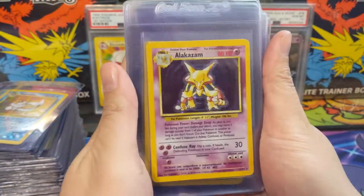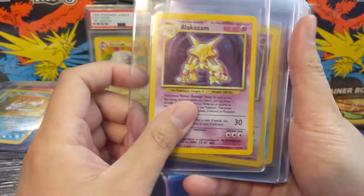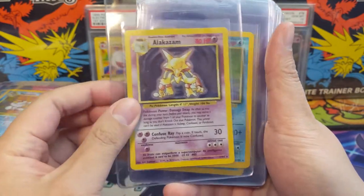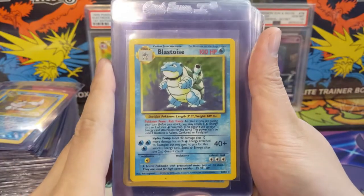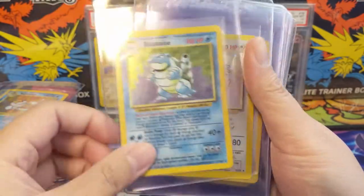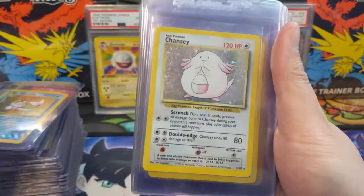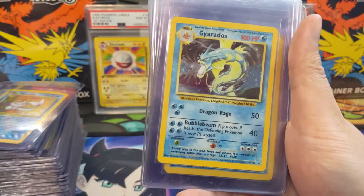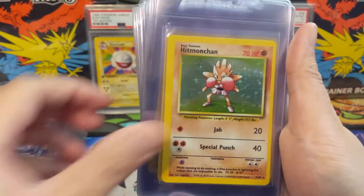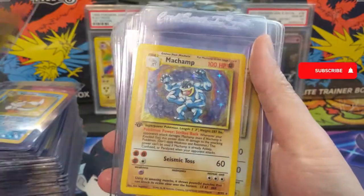Starting off we have Base Set Alakazam, number 1 of 102 from Base Set — this is unlimited. I'm not going to look at the backs of the cards; most likely there aren't any 10s. A 9 here or there is possible but that's probably as high as the grades will get. We got Blastoise number 2, the OG turtle. Got a couple of them, so we'll have a whole lot of the original sets — primarily unlimited. We got a few Chanseys, Gyarados, and Machamp from the starter deck.